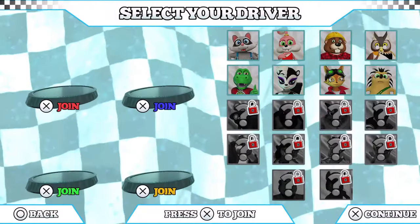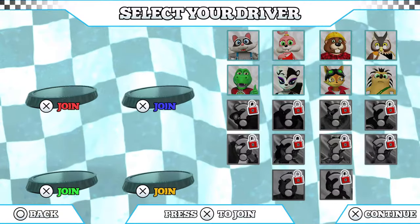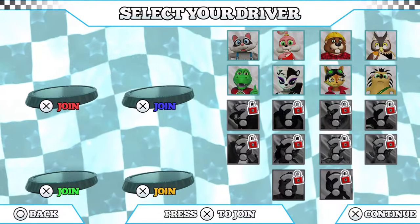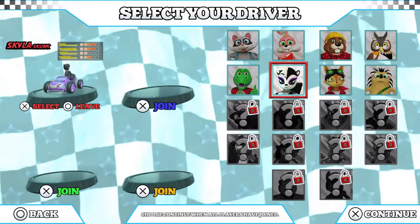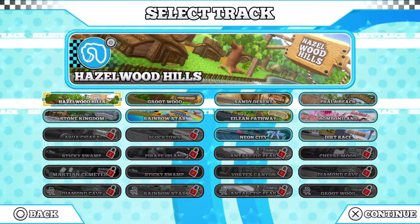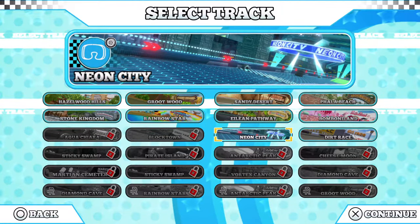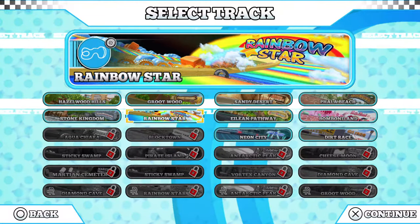We're going to go straight into it — single track. Now, first of all you start off with a small assortment of eight racers. We'll choose this skunk, and you start with eight tracks. I'm playing it in single race and by doing that I've unlocked two tracks: Neon City and Dirt Race. By playing single race you can unlock a few more; the rest you must unlock in tournament mode.